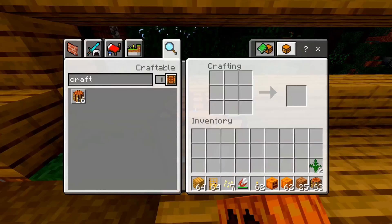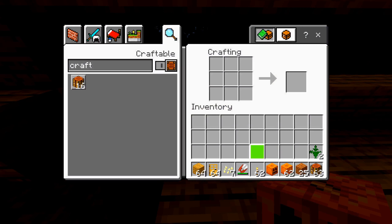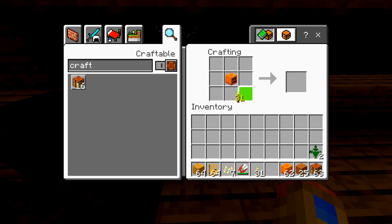I will also need torches. Select the crafting station and put the carved pumpkin right in the middle slot. Take the torches and put that under the carved pumpkin, and this will create a jack-o'-lantern.